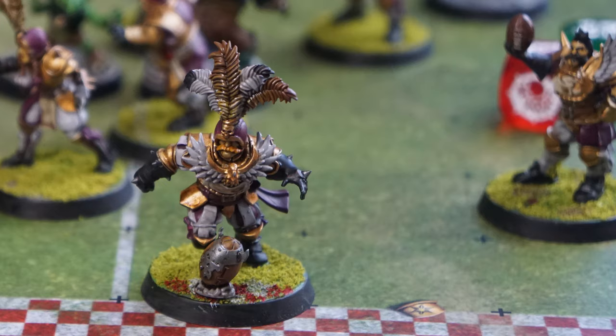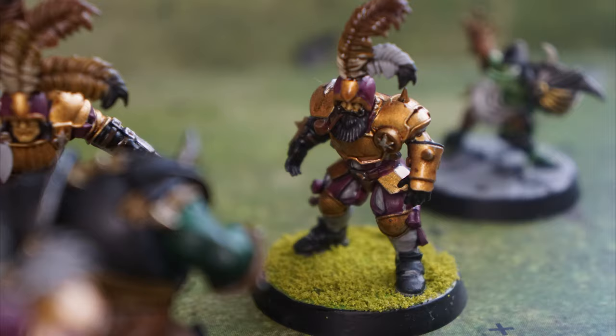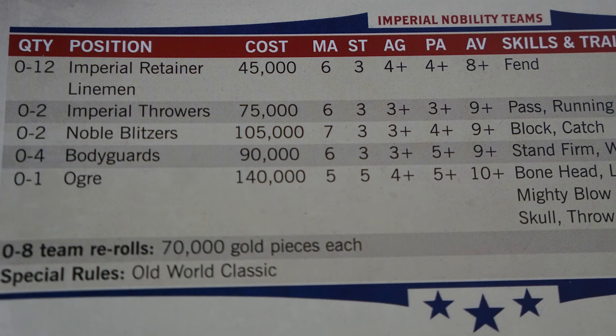Each of our teams are picked from a roster, much like other tabletop games. In Blood Bowl, our players have a simple profile with just five stats: MA, ST, AG, PA, and AV. Using the Imperial Retainer Lineman as an example — their MA, or movement allowance, is 6, allowing them to move up to 6 squares on the board in a turn. Their ST, strength, is 3, which will be used when they are involved in a block action.